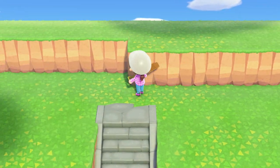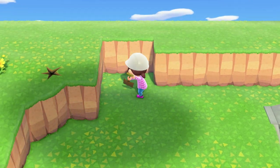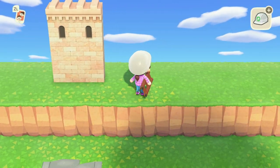Before I could start placing my castle walls, I had to go ahead and add another layer of ground so I had some room to move around, and then I'll take it out once I'm done.